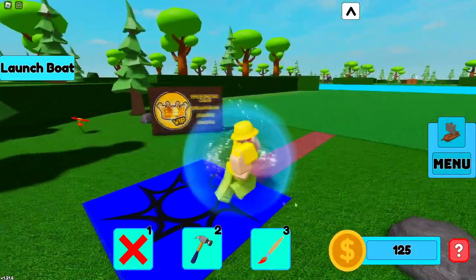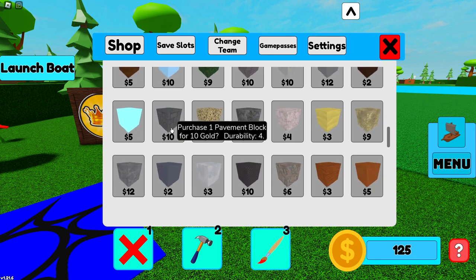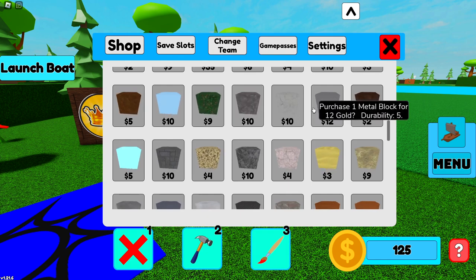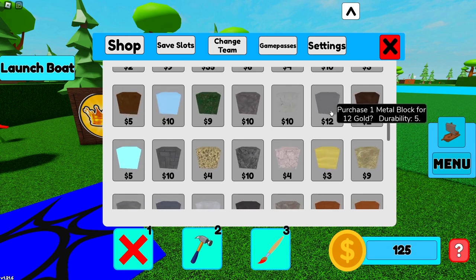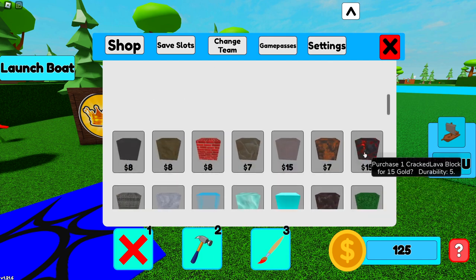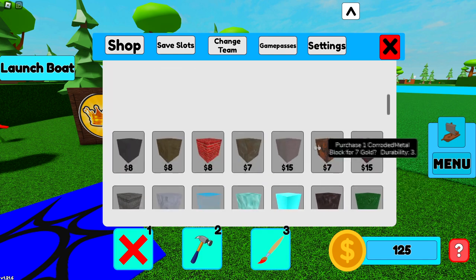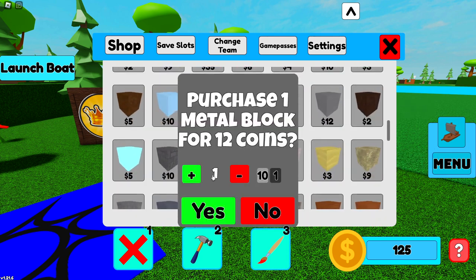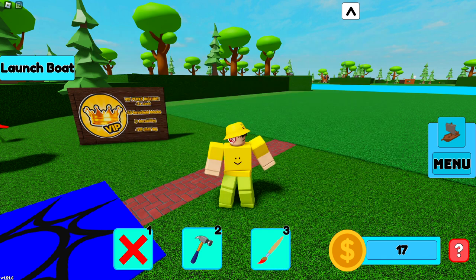That was 25 coins — you do get coins pretty fast though, which is good because literally everything in the shop is so expensive. Durability of two, durability of four — I need to find the strongest block for the least amount of money. Metal block costs 12 gold. Sandstone block is three durability, and this one is five for 15. So the best value is five durability for 12 gold — I'm gonna buy those. Let's purchase as many as we can and try to get to the end.